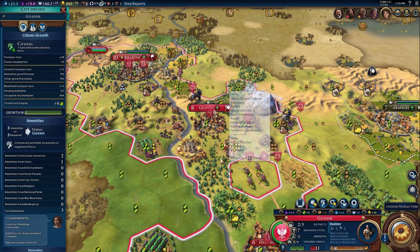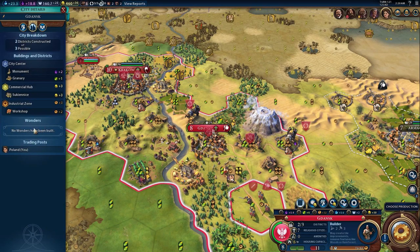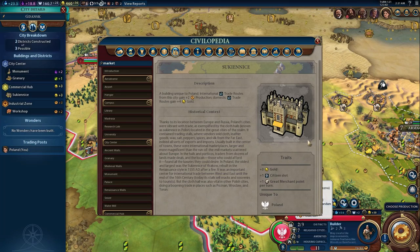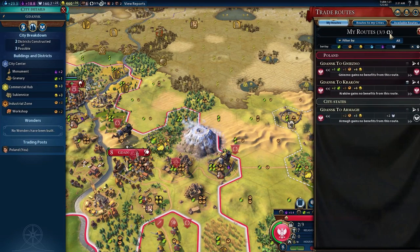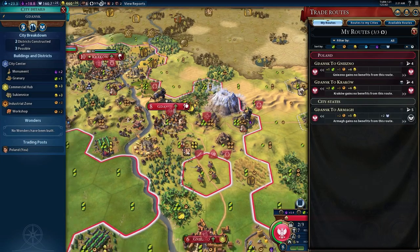Next we're going to cover the market replacement for Poland. This is a unique building called the Sukonisa. If we go here to look at the buildings, you can see I have it built in my commercial hub. Looking at the civilopedia, in addition to the standard bonuses provided by a market, the Sukonisa also provides an additional two production for trade routes leaving my country, or an additional four gold for trade routes inside my country. I have three total trade routes here and they all come from the same city, which has a Sukonisa built in its commercial hub.